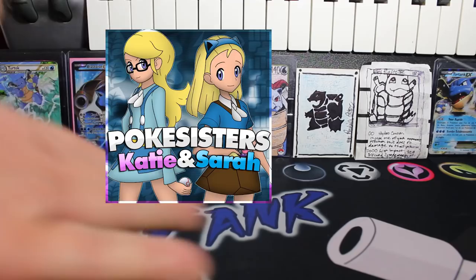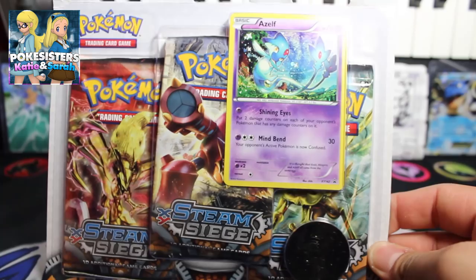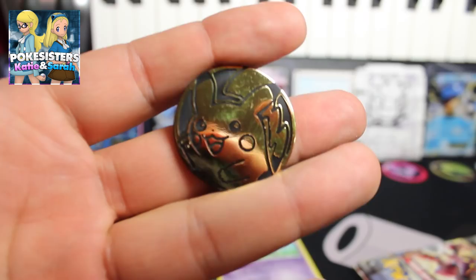What is up guys, MegaTankyX here, and today we got a pack battle versus the Pokey Sisters. We're going to do this pack battle with the Steam Siege promo blisters. I have the Azelf promo and they're going to open the Rayquaza promo. After you finish watching this video, head over to their channel to see what pulls they get, because this is a viewers choice battle and it's up to you guys to let us know who has the better pulls. Let me get everything out so we can start this battle.